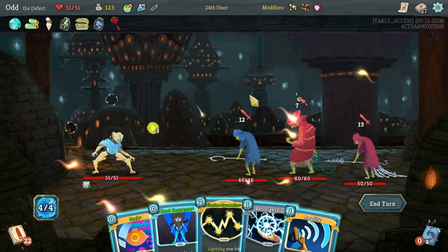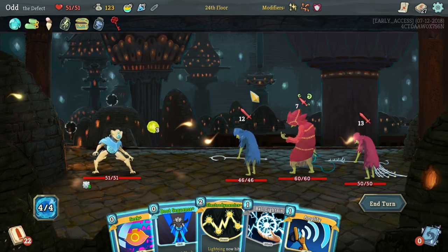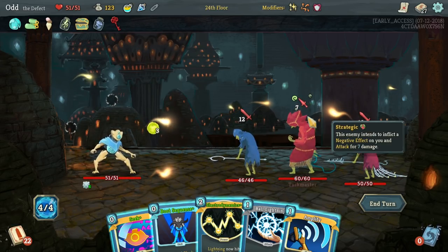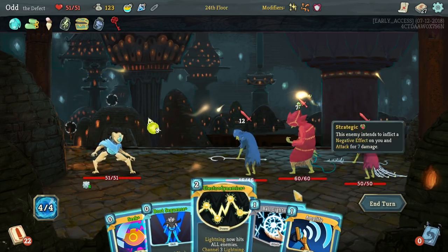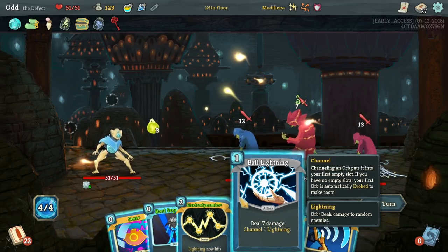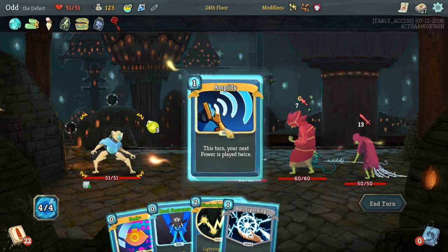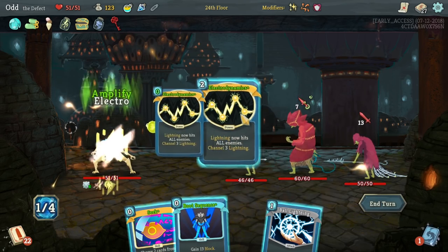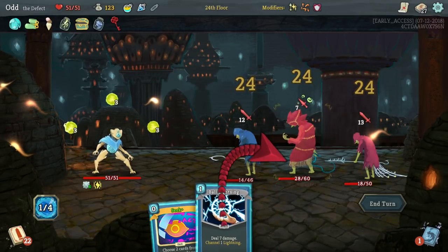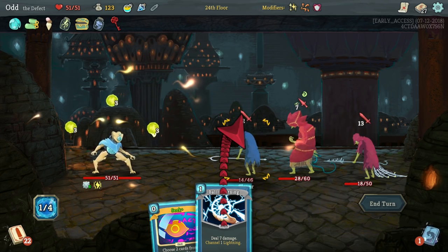They're hitting pretty hard here — like 32 damage. 25 plus 7, yeah 32. Amplify, Electrodynamics, Boot Sequence, Ball Lightning for more lightning. We'll try and weaken the lowest guys, but maybe we can kill one. We'll block 18, which is pretty close to being awesome. He's gonna be dead — we're gonna block all of it. Oh, he's not gonna be dead, I miscounted again. Shocking, I know.